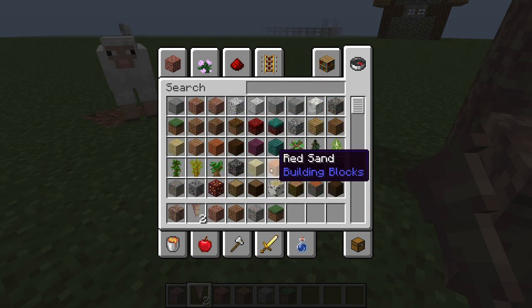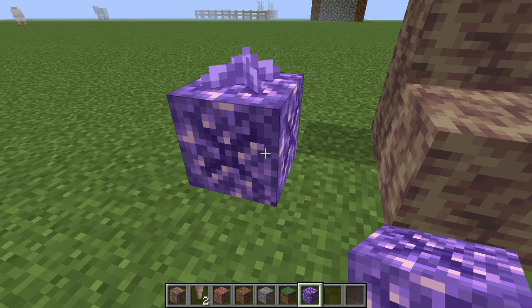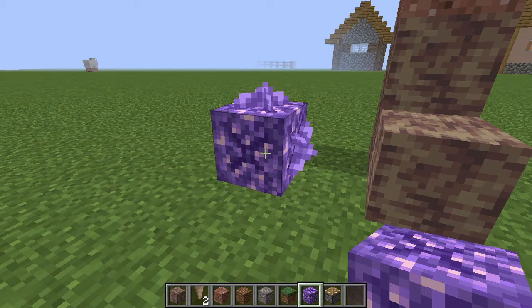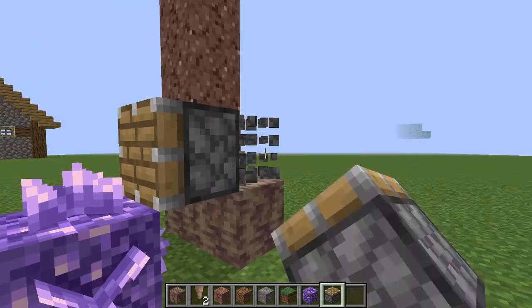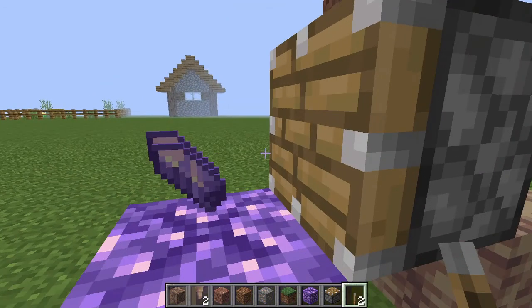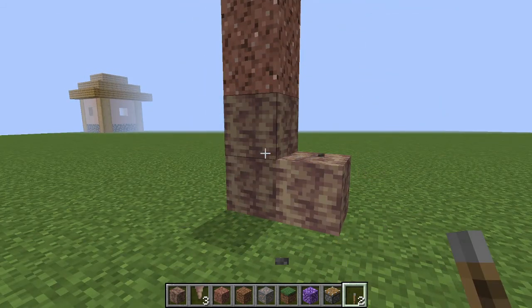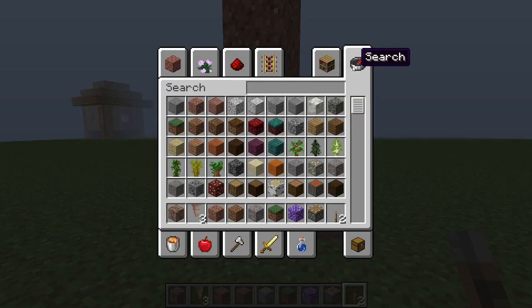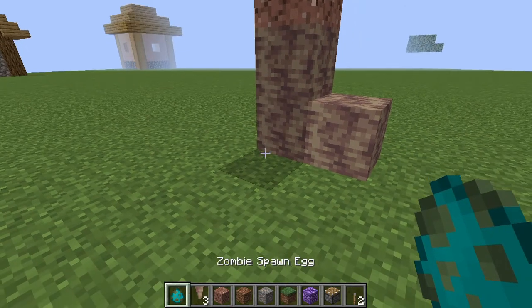I've been looking at the changelogs and they have changed the amethyst — yes, they definitely have. Here's the budding amethyst texture; it looks more budding. Amethyst buds! Oh, this could make amethyst autofarms. Can you push off the amethyst? You can make amethyst autofarms! I'm amazed. This is insane. This is actually going to be great. I have to remember that — you can do amethyst autofarms now. I can make a video on it.